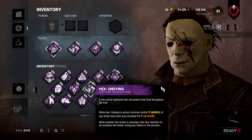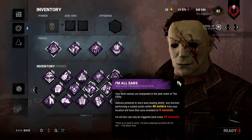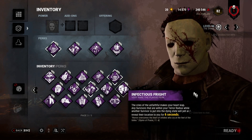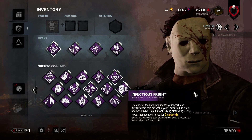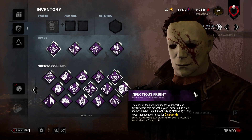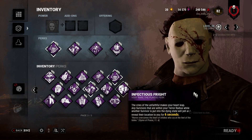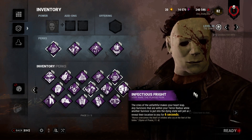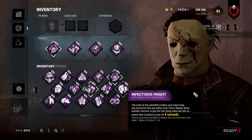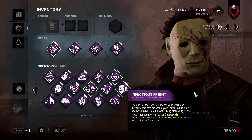Hex Undying is good on everybody. Combine it with Ruin or another Hex perk you want to keep up — it's really good. Immo Ears is pretty solid on every killer, nothing really special to Myers in particular. Infectious Fright: I think it's amazing on Myers. Of course it's amazing — Myers relies on slugging. You combine it with Monitor and Abuse, and when you down someone you'll know when to slug, especially in Tier 3 when your terror radius is bigger. If someone has a flashlight, they'll scream and you'll know where they are. It can really get that snowball going.